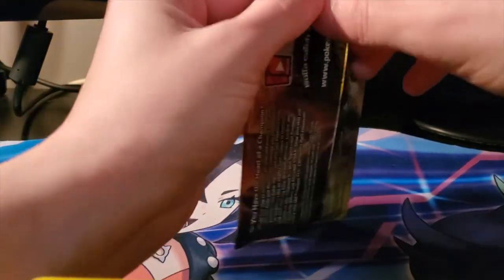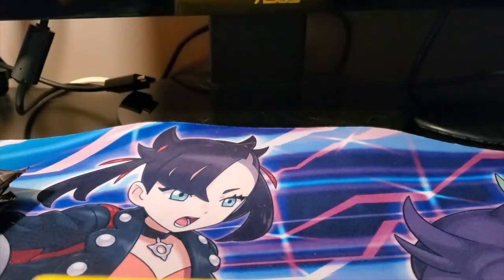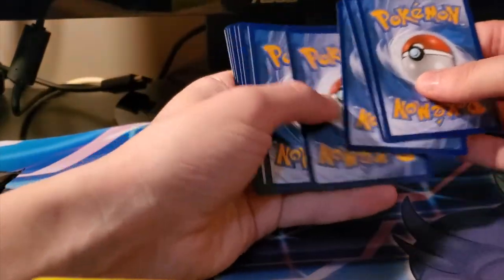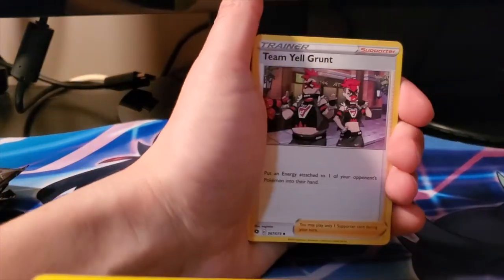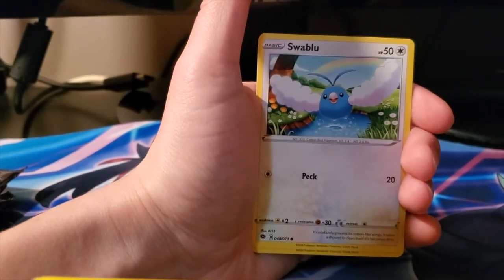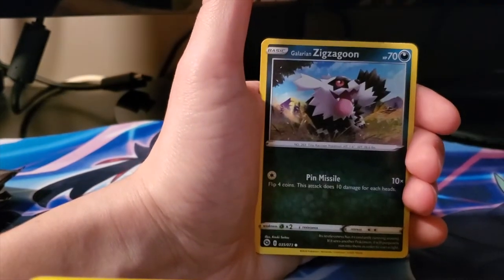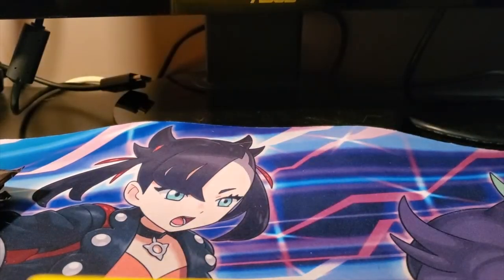Moving on to the next one, hopefully we can get another Rainbow Rare - or even just any Ultra Rares are always nice. We got another Leaf Energy - back to back to back Leaf Energies - Team Yell Grunt, Victini, Arbok, Swablu, Vulpix, Trubbish, Rolycoly, Zigzagoon, reverse Carvanha, and a holo Centiskorch.